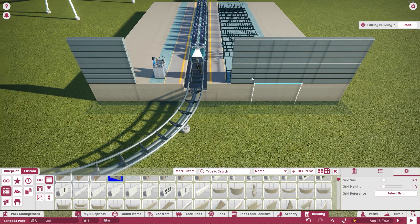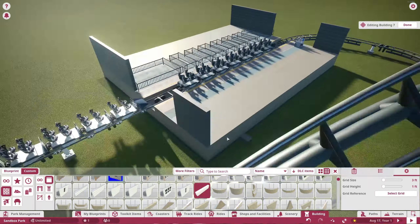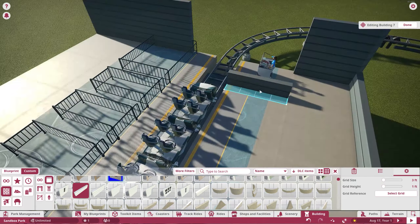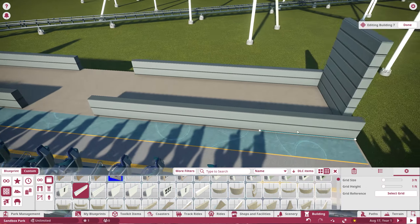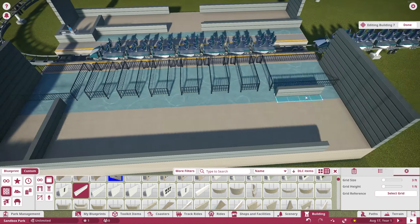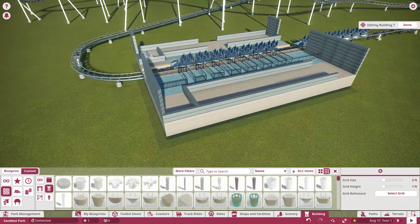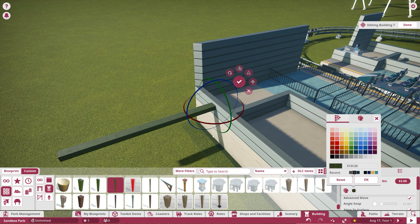We're going to add some platforms for the launch track and actually add the launch fins for the launch track as well. For the station, I always try to make my stations unique a little bit. So you'll see at the end of this the station is going to be pretty bland, but it's not finished and there'll be a lot more details here to come.